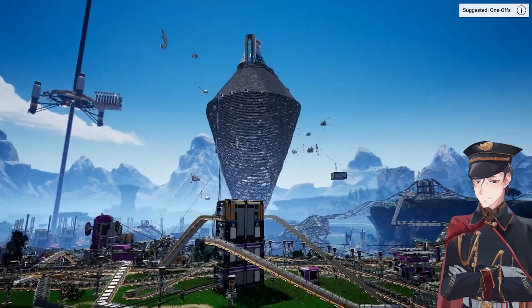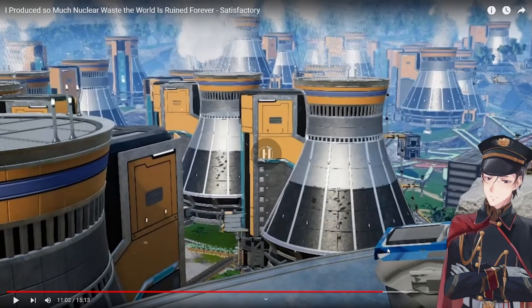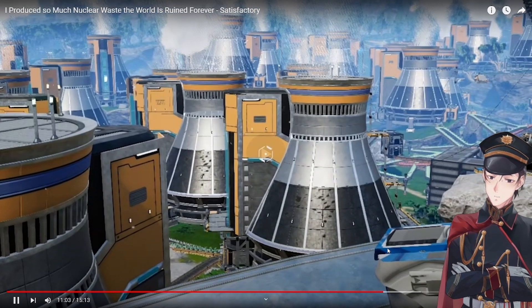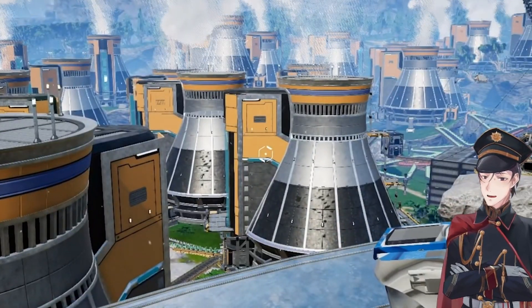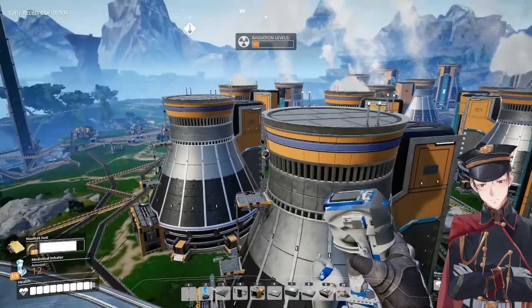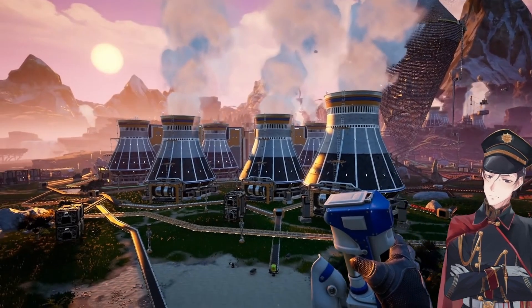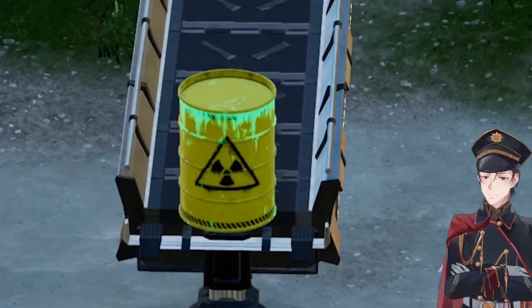Now we gotta deal with my favorite thing: nuclear waste. The waste is all gonna come out of right here and we're only gonna use the finest, slowest belts. We'll run this belt full of byproduct goodness all the way down to the edge of these barrels. I'm gonna send the nuclear waste down in one of these splitters using the power of conveyor lift technology. And you know what I think I'm gonna do? I'm gonna add a merger to where these iron rods are coming out and just mix these in with the iron rods. I'm sure this won't be a problem at all.